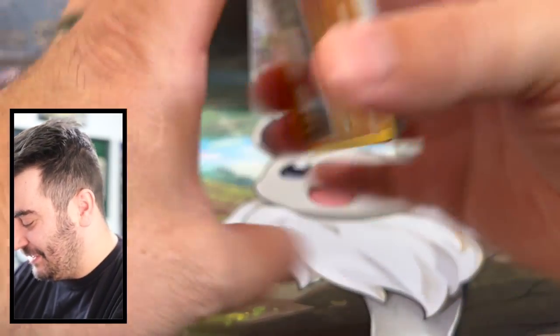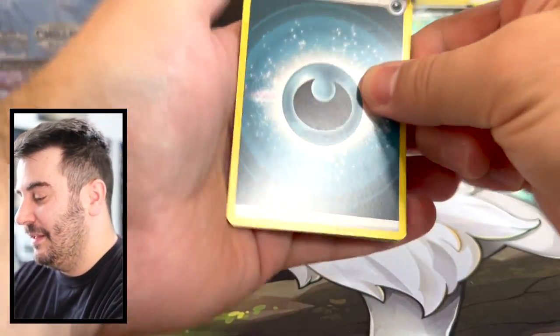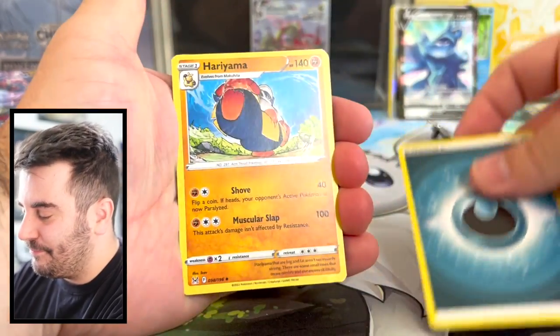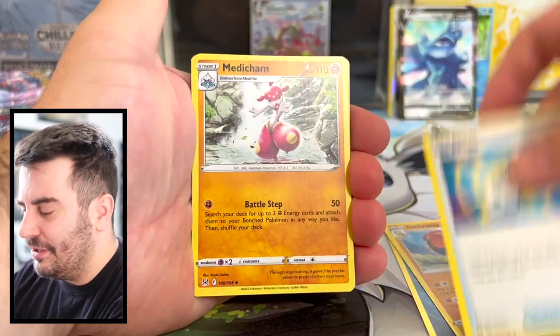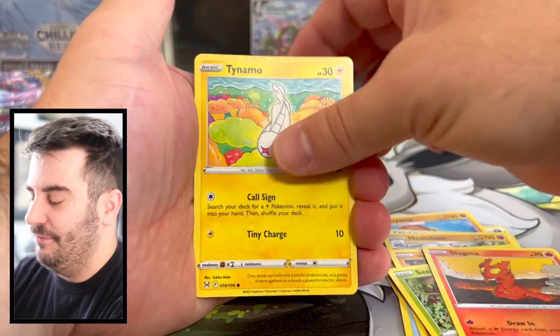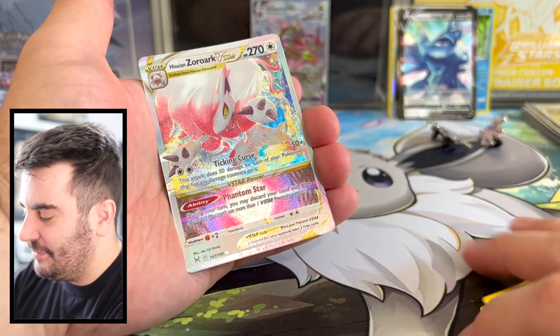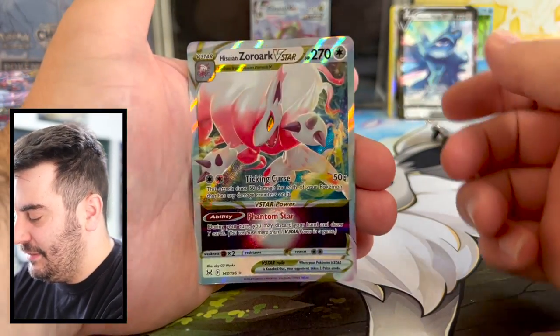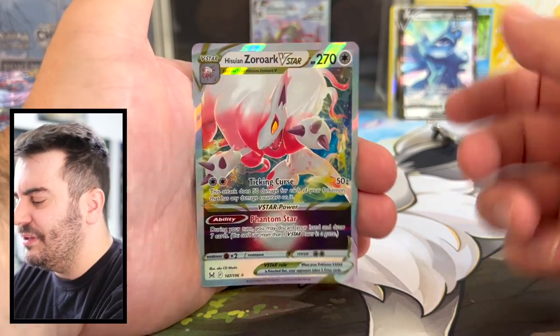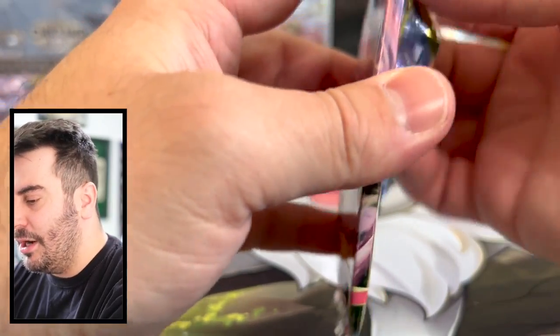I'm not quite sure if Lost Origin is going to be able to live up to that. The Giratina alternate art card is definitely the one to pull if you're going to try to rival Rayquaza VMAX. Zoroark V-Star — that's a nice little hit. I think we've pulled this card before, so that is a duplicate, but still a nice card to get.